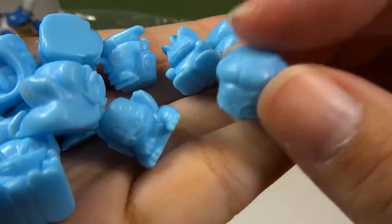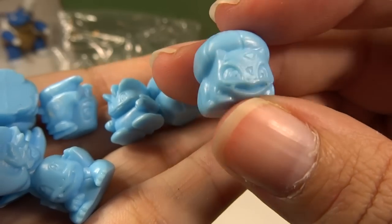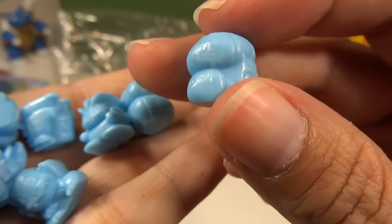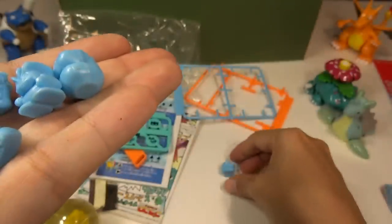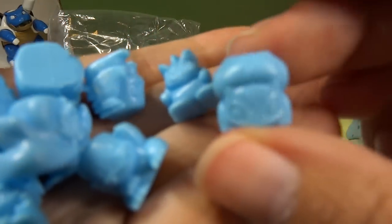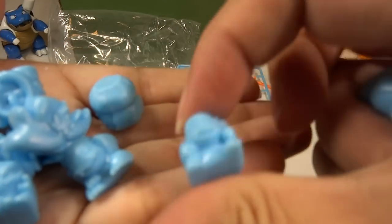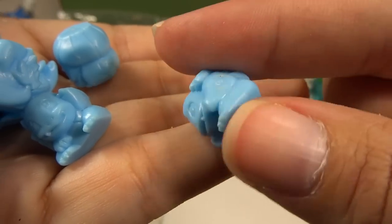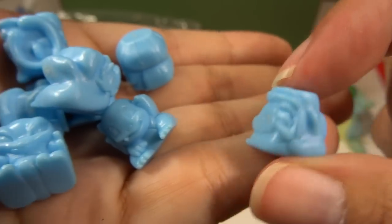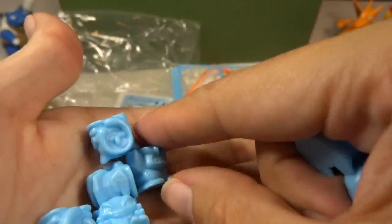Let's take a look at these. We got a Bulbasaur. These are really cute — they're kind of squished, and they're shaped so that they can fall on six sides, like a die. Here's a Machop. And this is a Charmander — here's his little fire tail. There's another Charmander, another Charmander, another Bulbasaur, and another Machop.